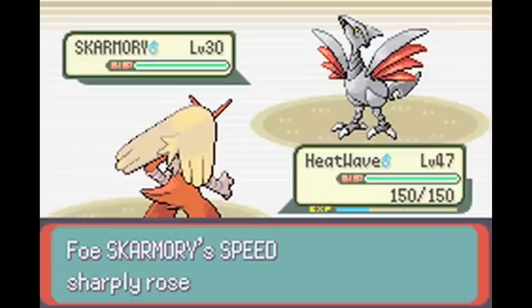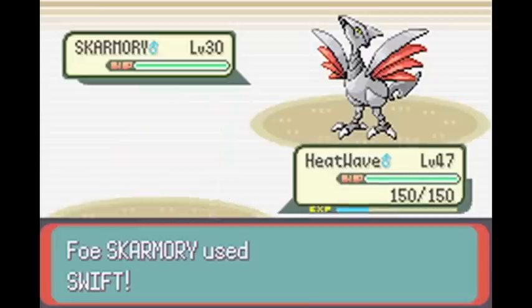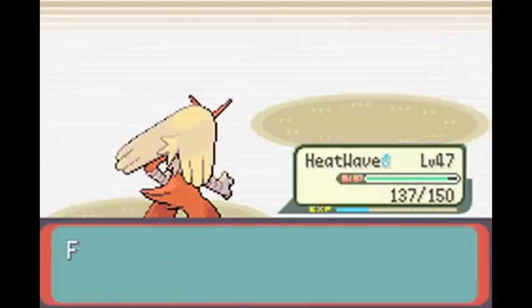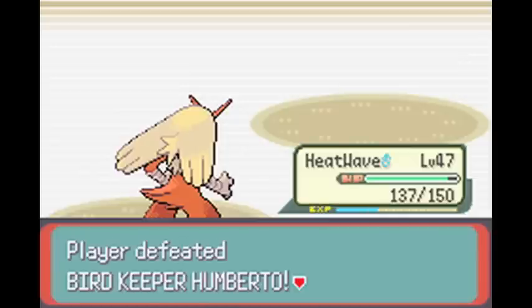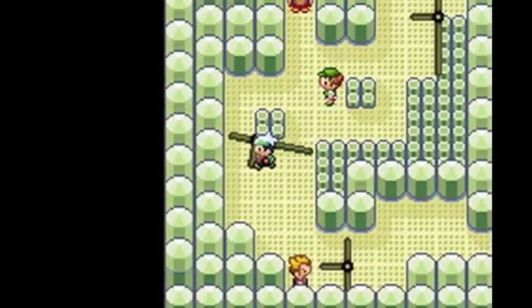Are Tropius in this gym? I don't know, I'll see soon if they are anyway. So I'll just use Blaze Kick for all the Steel types, and if Tropius is in it, for Grass types as well — because as you should know, Electricity isn't good against Grass and Steel types.